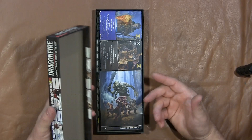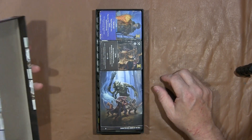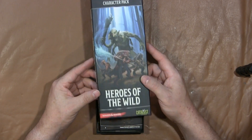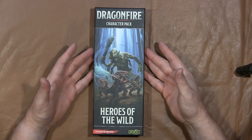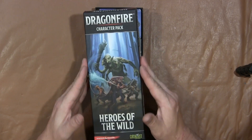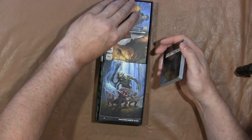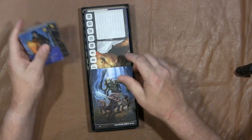I can't wait to actually use this. I did not expect more cards — that's kind of a pleasant surprise. This is, like I said, the Heroes of the Wild Character Pack. This was recently released. They had some copies available at Origins; I think they're just now starting to hit the shelves on retail. So if you like what you see, get down there and do it. If you haven't played Dragonfire, you can check out my Dragonfire playthrough.